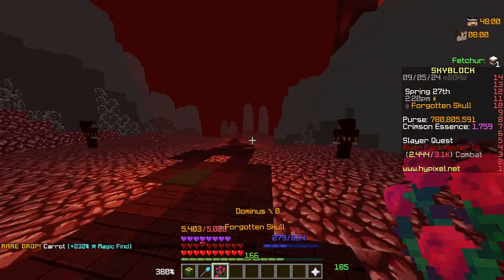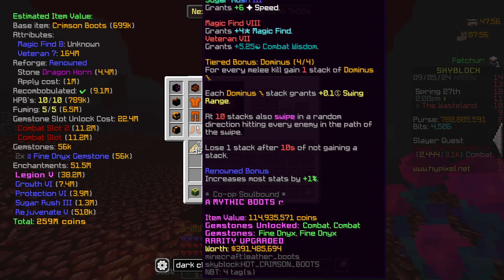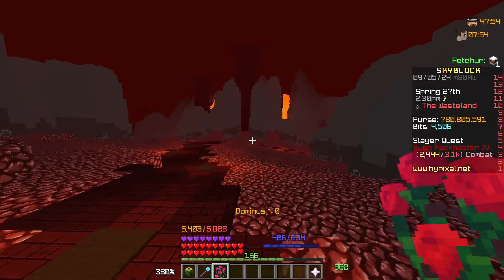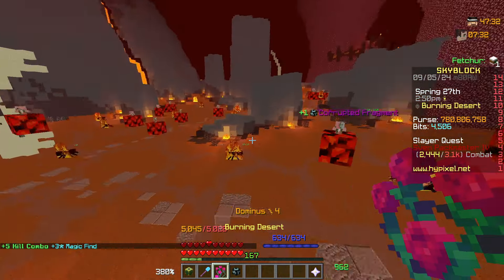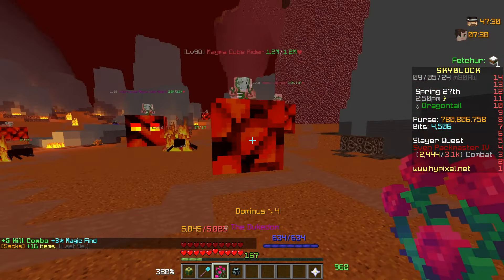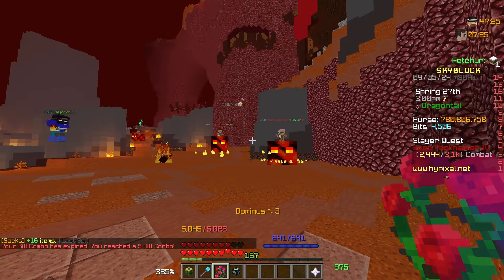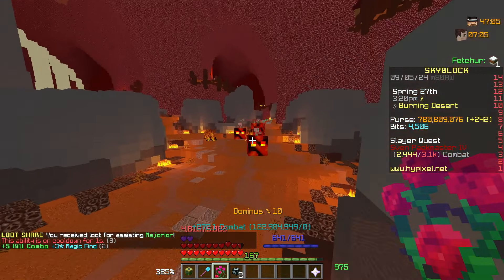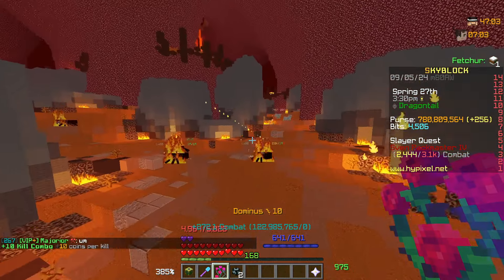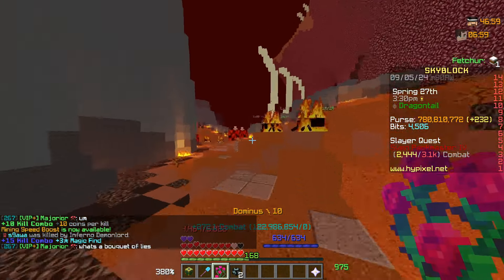This weapon is fantastic when you pair it with a set of Crimson — it doesn't have to be good Crimson, it just has to be Crimson, so you can get that swipe ability. Let's take the Bouquet of Lies to the Crimson Isles. These mobs have over a million health. When you have 10 stacks, look at the destruction — these mobs all have over a million health. I don't even need to be near them. This is a melee weapon. We need more of this, Hypixel — give purpose to the melee weapon.